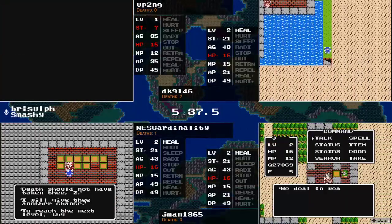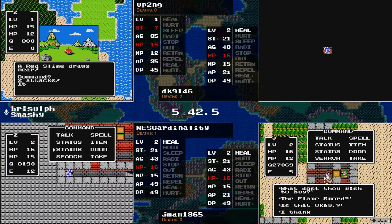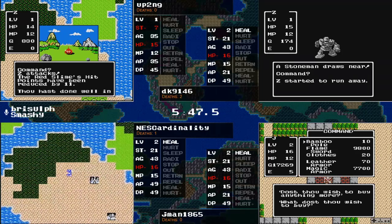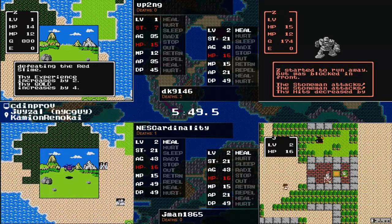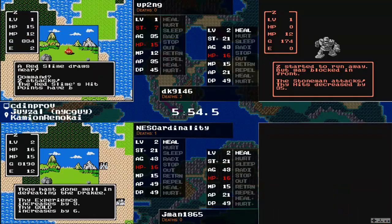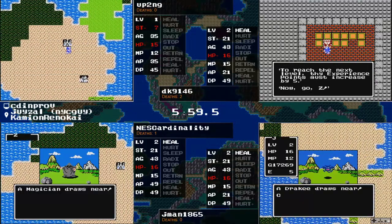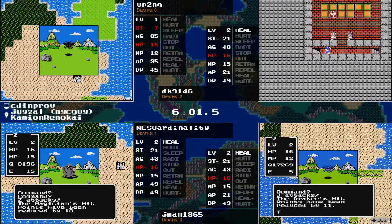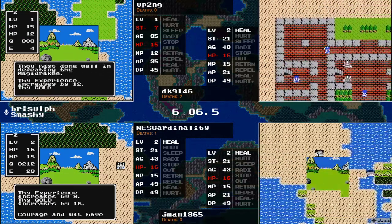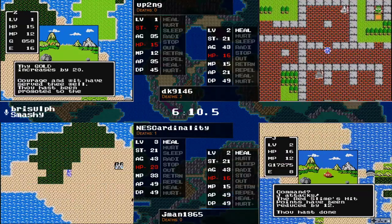Some fire breathing as well — some of the lower-end monsters throwing in some heat. That was in fact the full wombo combo from that Magic Drake. NEScardinality not able to finish it off in one hit and just got blasted. Up2ng avoids getting a Hurt More from a red slime. Meanwhile, DK went back under the mountain and met a horrible death by stone man.